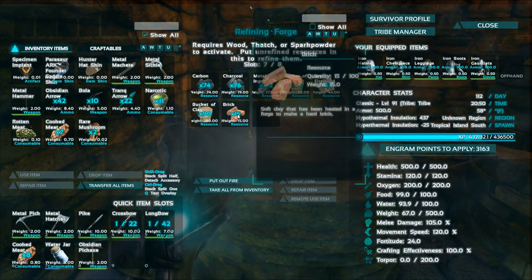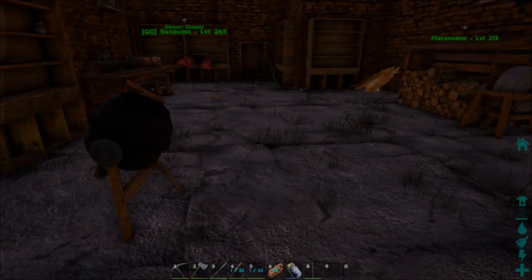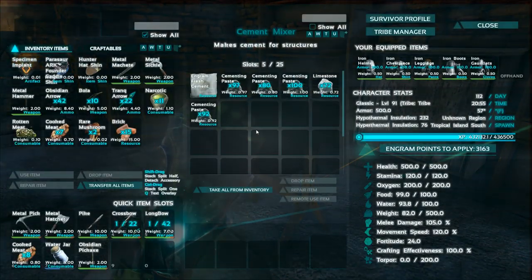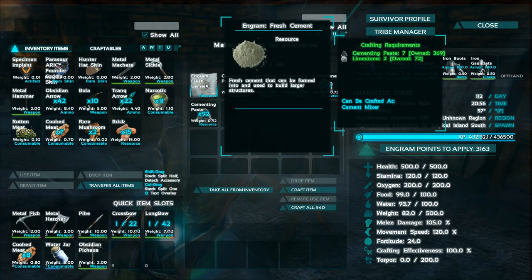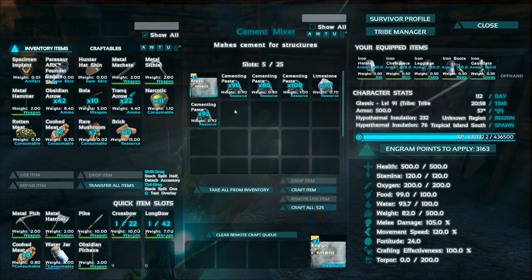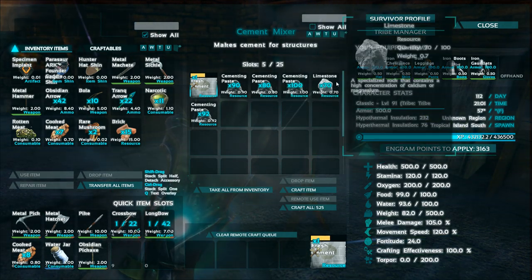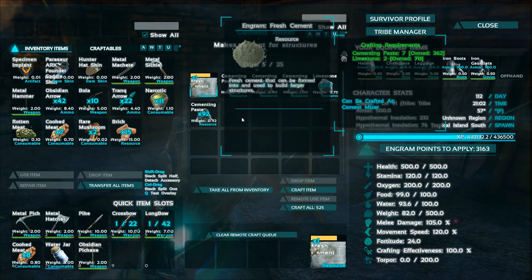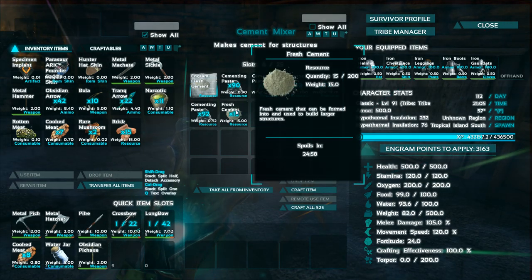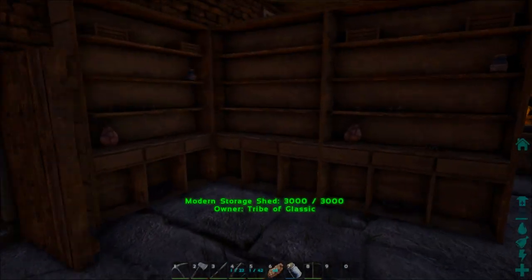We've got some bricks — our first set. The next step is you're going to make yourself a cement mixer. Take your cement mixer and we're going to make one for now, since it has an expiration date and we don't want to waste it. You take cementing paste and limestone to make cement. We've got 15 cement and some bricks.